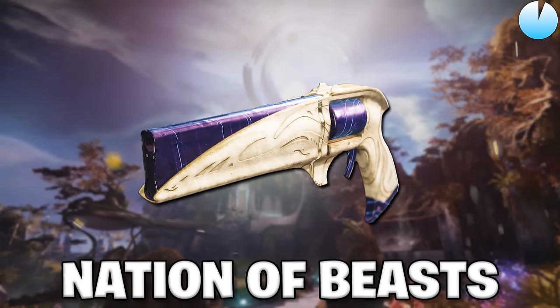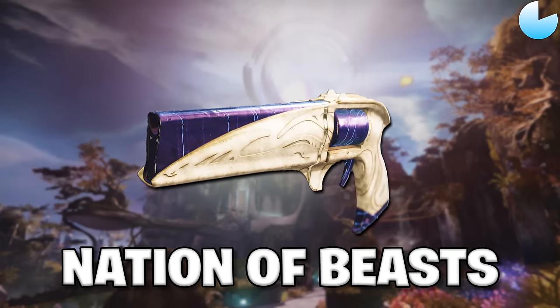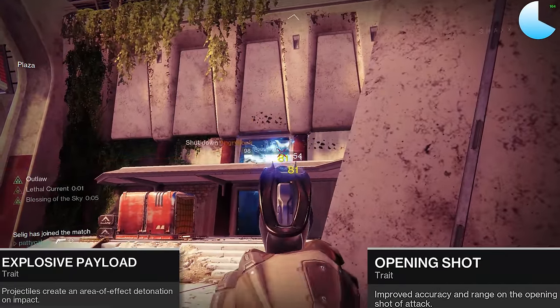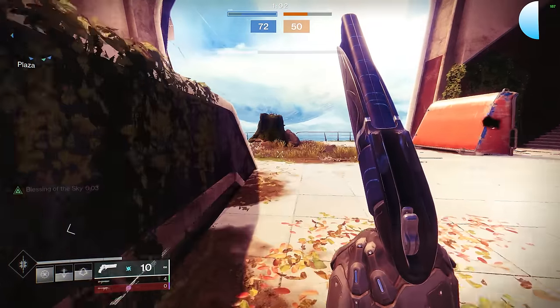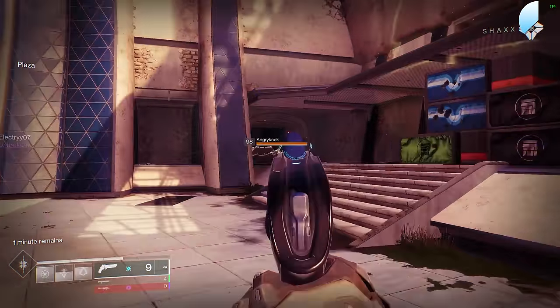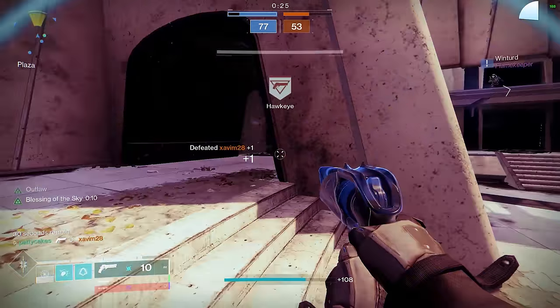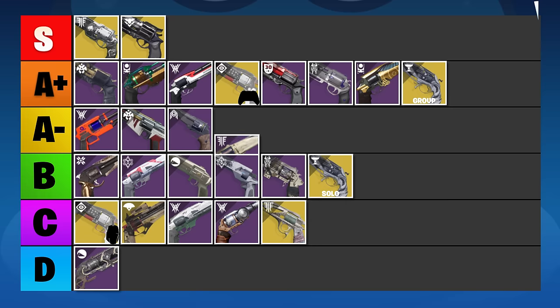Nation of Beasts is a great 140 RPM Arc hand cannon that can pair really well with the new Arc 3.0 subclasses. The main reason is that it features a combination of Explosive Payload and Opening Shot. I feel like this hand cannon is a bit underrated by the community, probably because it's a tough one to get the perfect roll with — you have to get it from the Last Wish raid, which doesn't have the modern feature of buying extra rolls from Spoils or crafting your perfect roll. It's not quite as good as Fatebringer, which shares the Explosive Payload benefits, so I'm ranking it in the A-minus tier.